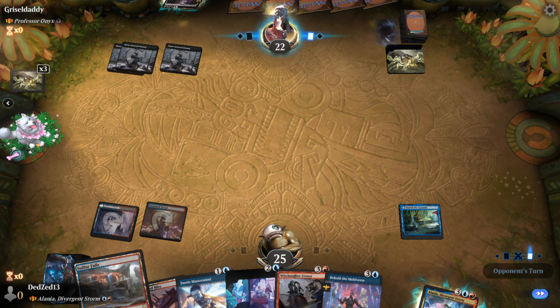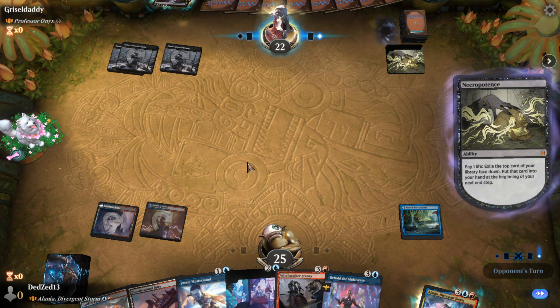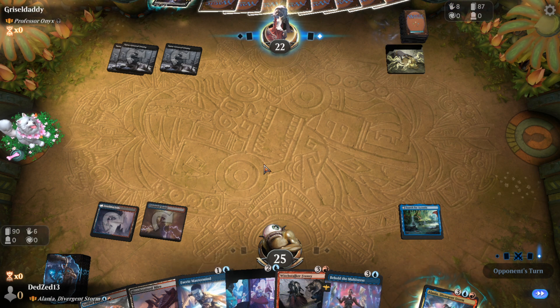Yeah, we probably lost this game. Necropotence with zero pressure is pretty gross. You don't draw, they put them into the hand anyway, so the Phyrexian Mastermind does nothing against Necropotence. We'll make do with what we have.